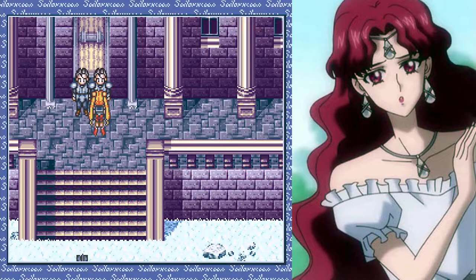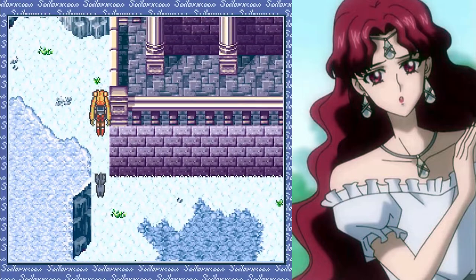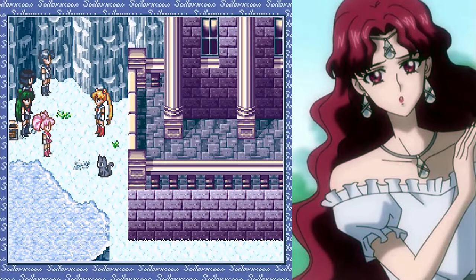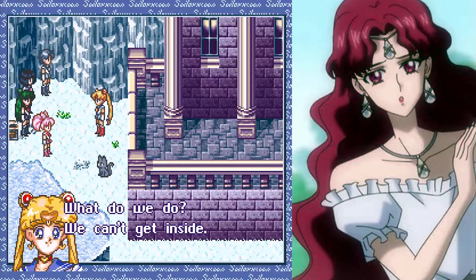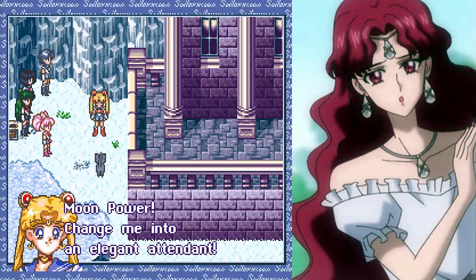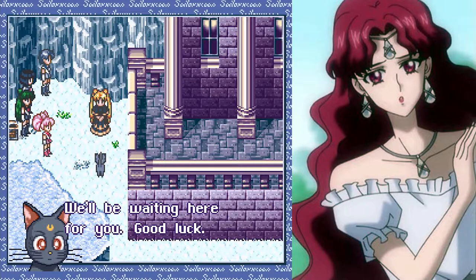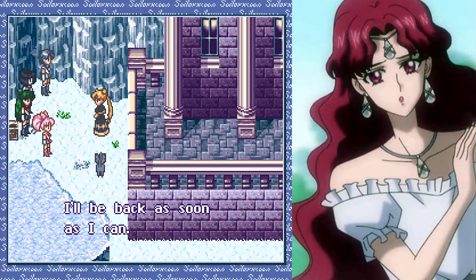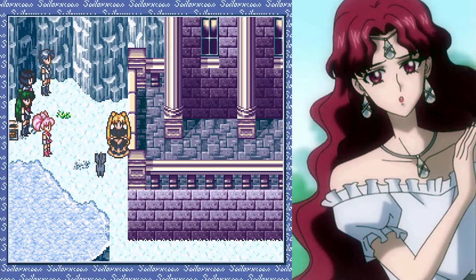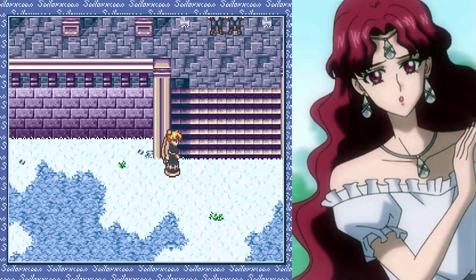We've come a long way, so let us in. Denied — we cannot allow entry to just anyone. So rude. Makes me think of Full House: 'How rude.' We can't get inside. Try the disguise pen, Sailor Moon. Moon Power, change me into an elegant attendant. We'll be waiting here for you. I don't know what she means by attendant — she's kind of just a maid. Though the maids have fancy outfits; it's a cute little dress.